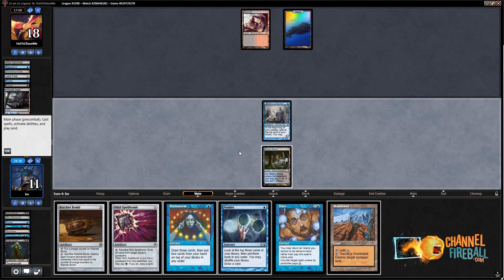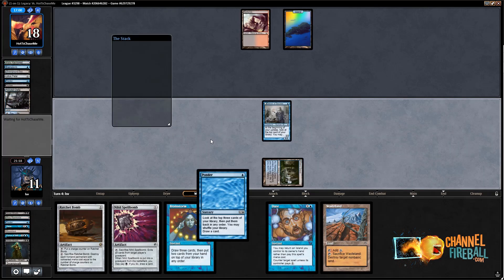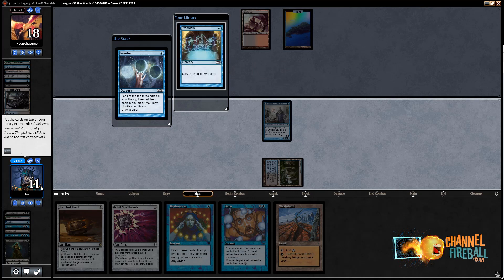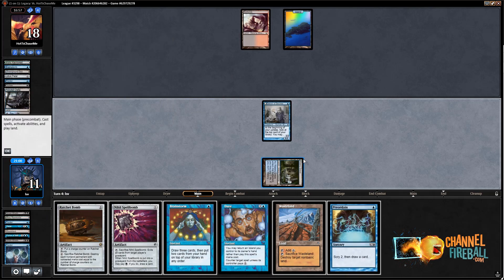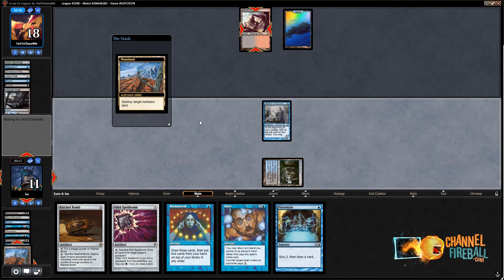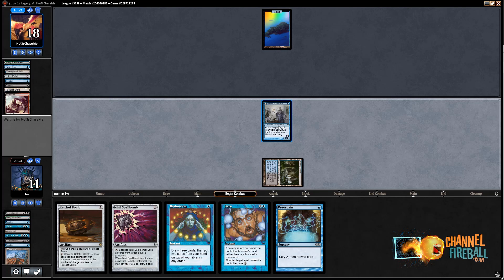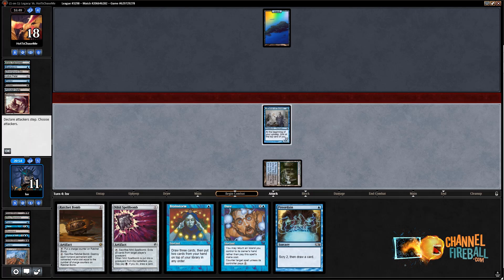I could Ponder to flip Delver or Brainstorm to do that. I feel like I don't need Spell Bomb because I'm going to Wasteland them and I have Daze out. I'd like to draw Thoughtseize but don't want it in my hand — I'd rather just have Angler in hand. Actually, it doesn't really matter because I'm going to cast Thoughtseize next turn anyway. Put my opponent to 17. Next turn even if they do nothing I'd still just Thoughtseize them — the Storm deck is just too explosive.